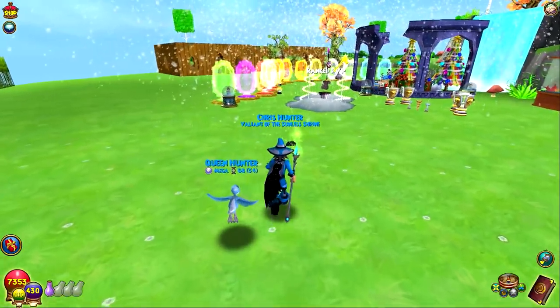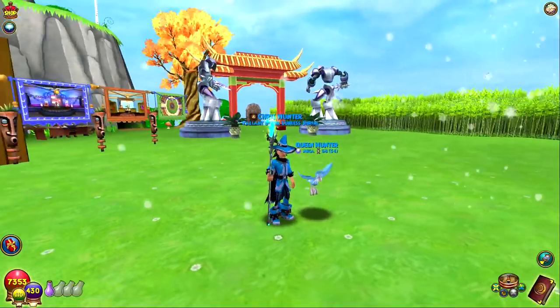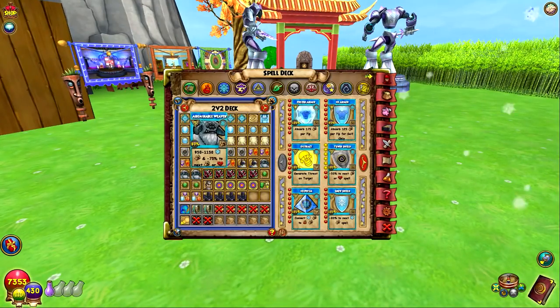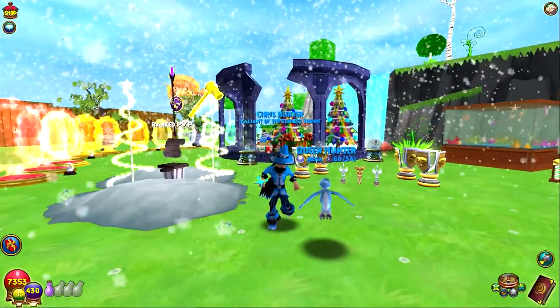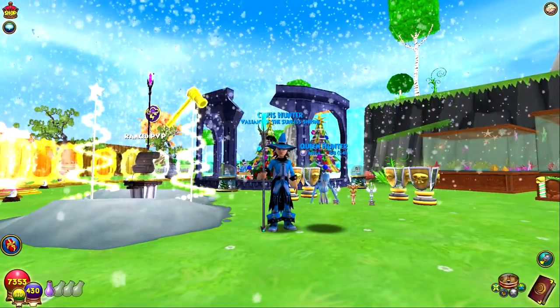But with ice, it's very, very broken at max level. And the reason it is, is just because of Abominable Weaver, which is this. And it's a struggle, for sure. But yeah, ice is very good. So is balance, fire, and life.